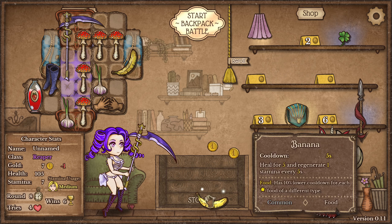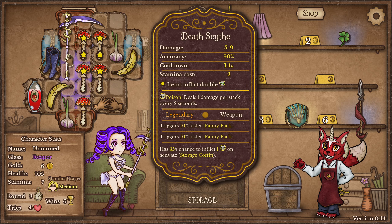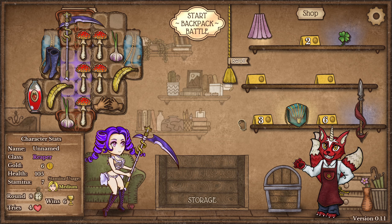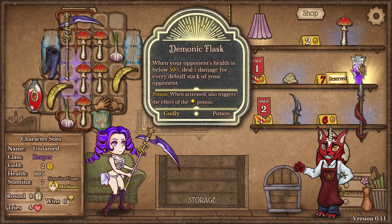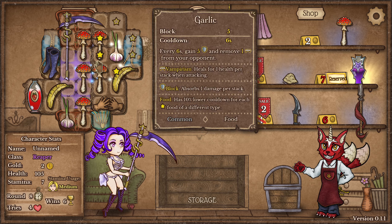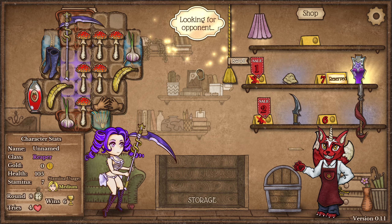Get you there. I can only get six extra spots, but honestly that's kind of insane. We get three armor — pretty good, it only costs three, sure I'll grab it. This is what we've been looking for: the Demonic Flask! When your opponent's health is 50%, deal one damage for every debuff stack of your opponent. This is good — it just goes absolutely crazy with all these mushrooms that we have. And we get another one, which is amazing. I'm pretty sure we're going to stomp this game.